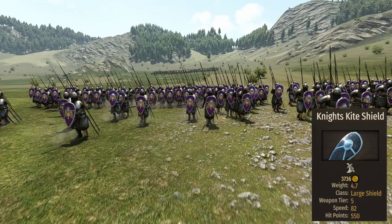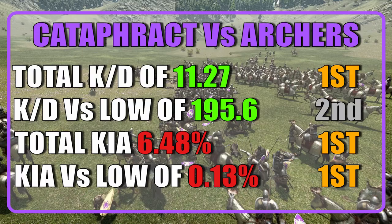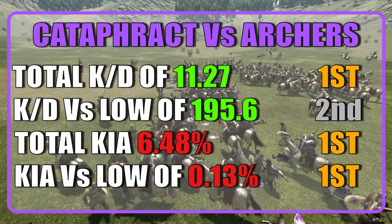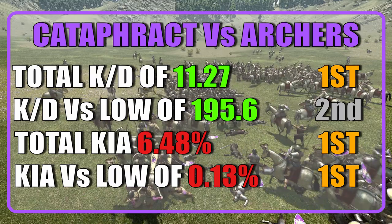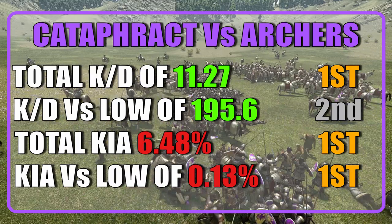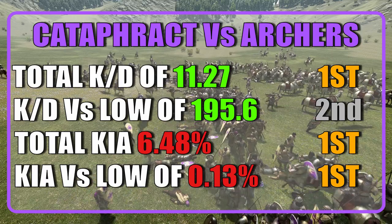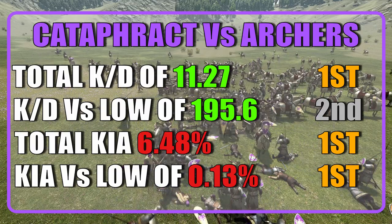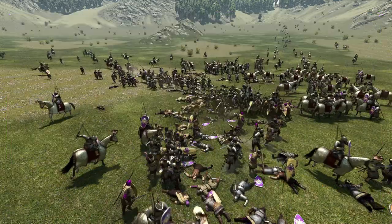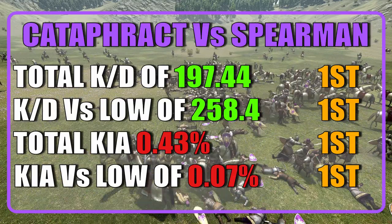Now let's see where this unit ranks across cavalry units. When considering efficiency against archers, the Catafracts finished first, with one second place and three first places. They finished with a KD of 11.27 and a KD of 195.6 against low tiers. The Catafracts lost 6.48% of their units and averaged a casualty chance against low tiers of just 0.13%. When considering efficiency against spearmen, the Catafracts finished first yet again, with a complete sweep.